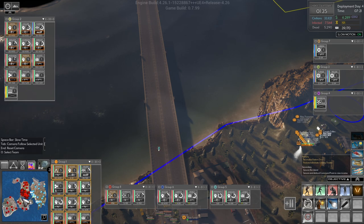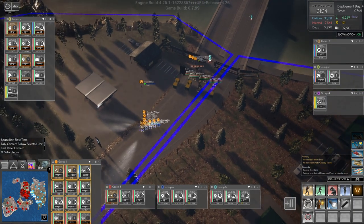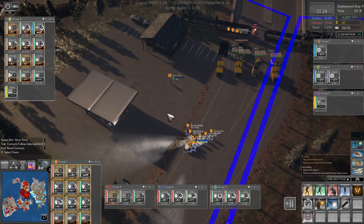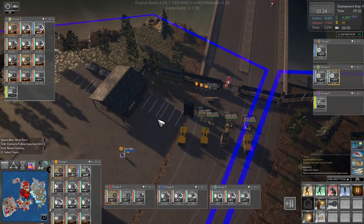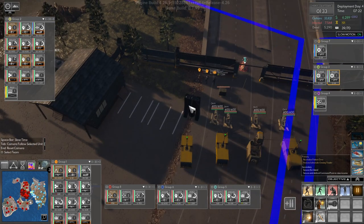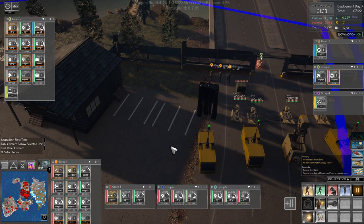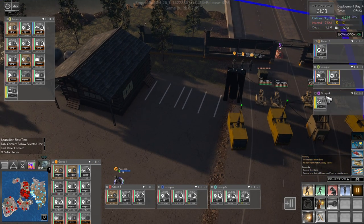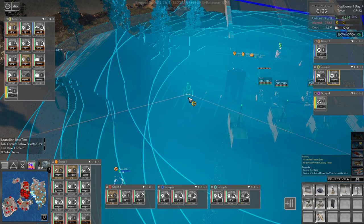We'll try and clear this area down here and this island out first. Now what I'm going to do over here as well is set up some more turrets, because yeah — danger danger, Will Robinson. Miller, let's set up a missile turret here.